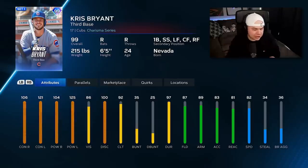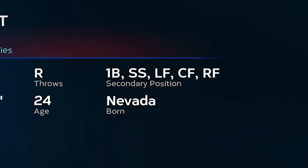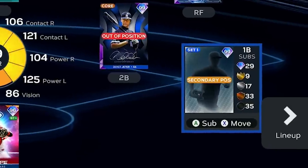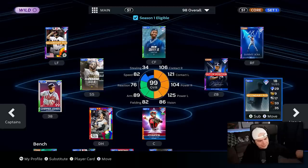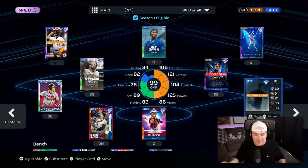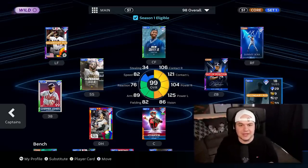He's obviously gonna mash against lefties, and very good against righties as well. Good fielding attributes, good speed, and look at all those secondary positions, including shortstop. I'm just gonna play him at first base today — the left side of the infield is already stacked, the outfield is already stacked, and Babe Ruth still is just not getting it done. So I think first base is the perfect place for Chris Bryant.